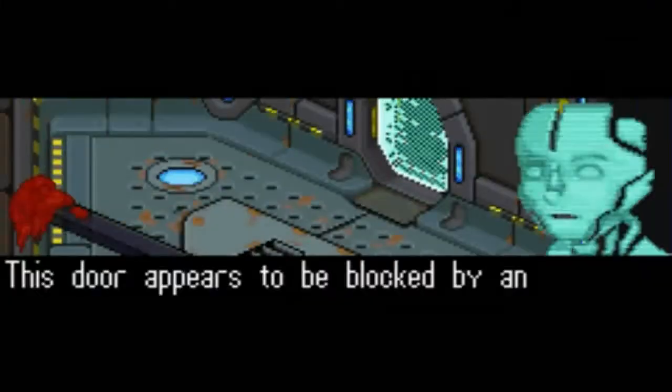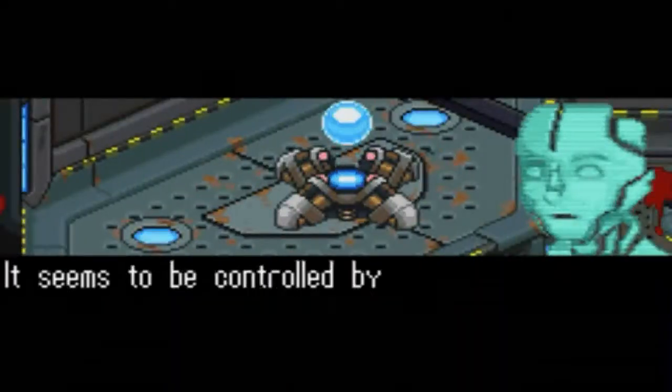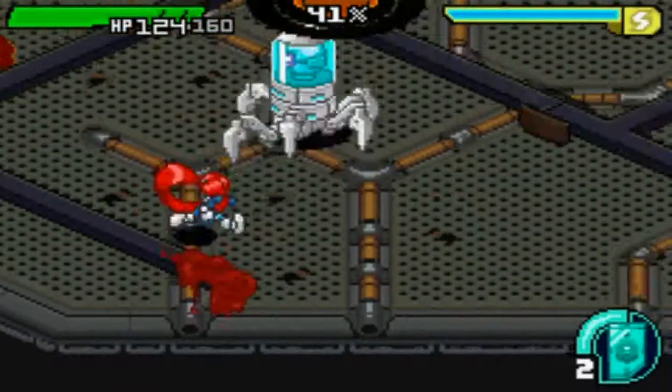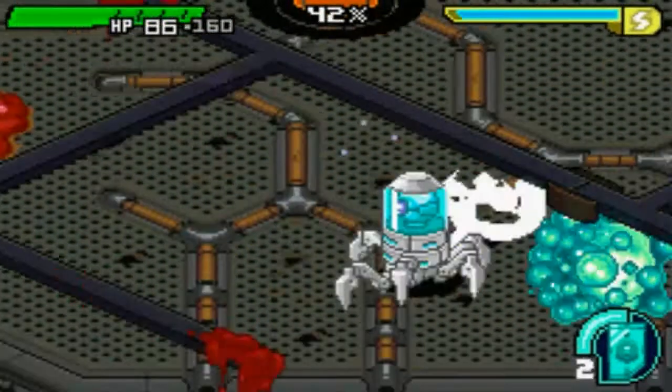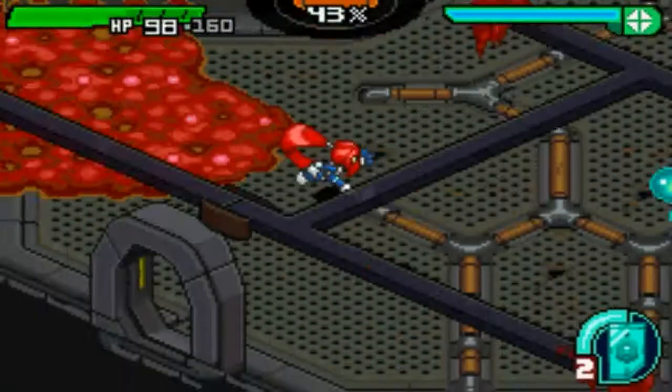We'll hit the save point when we get there. It cut to a cutscene — that's why. It's teaching you that the disruptor weapon turns on those circuits. Another one of those 'you can't pass this door without this gun' things. Disruptor, disruptor.